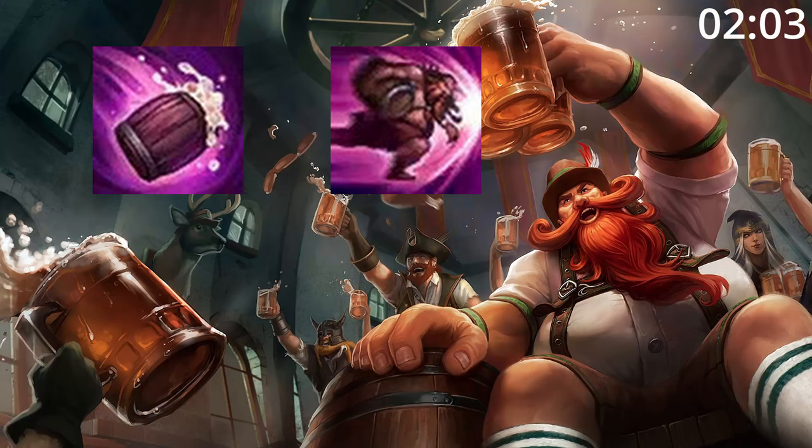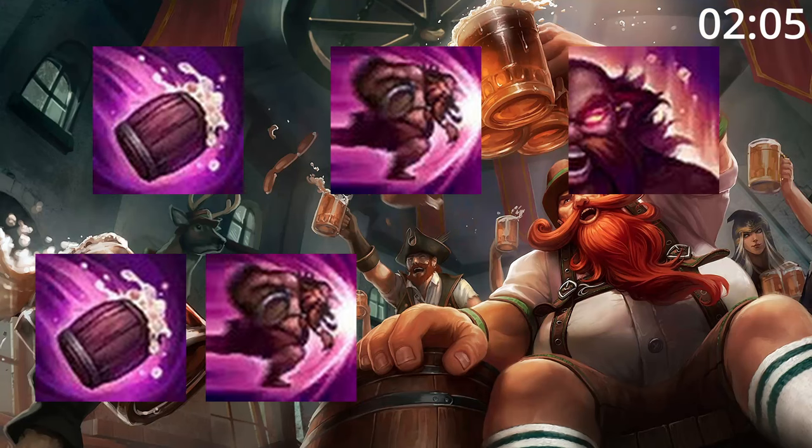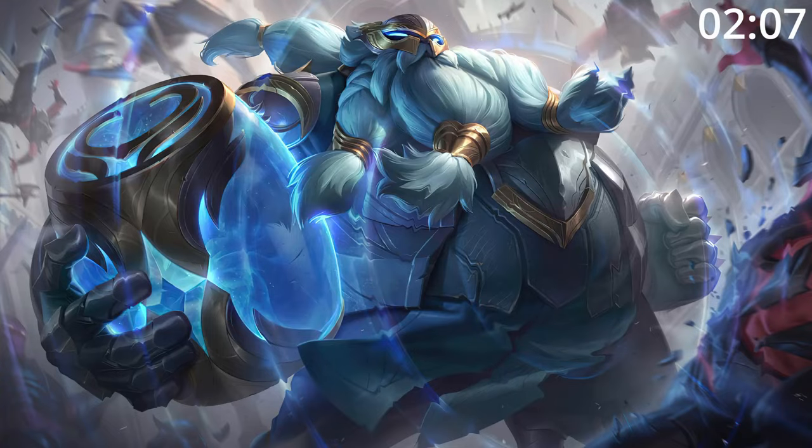For skill orders, start Q, then E, then W, before maxing Q, then E, then W, taking ultimate whenever you can. For summoners, take Flash and Teleport.